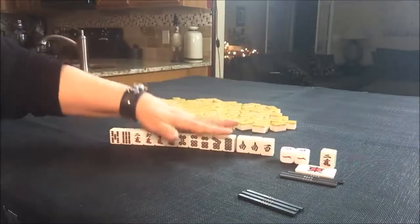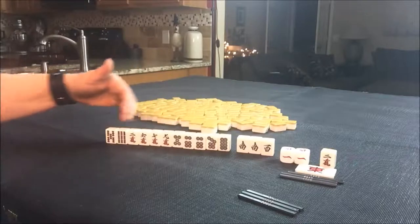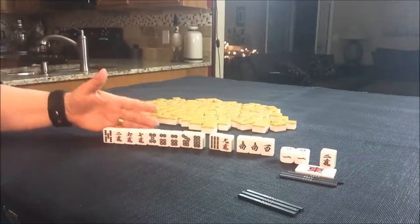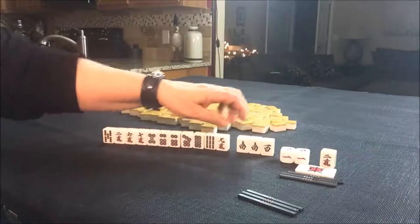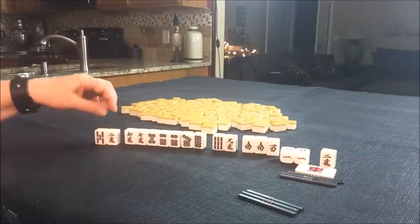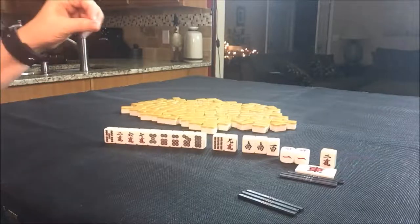I think I would go ahead and try for Pinfu with all these. Maybe even get rid of the nines and try for all simples. Hold on to these for the end — get rid of these first, and then these, and see if maybe more Chi potential comes in with all the simples. Let me know if you would do something different here.